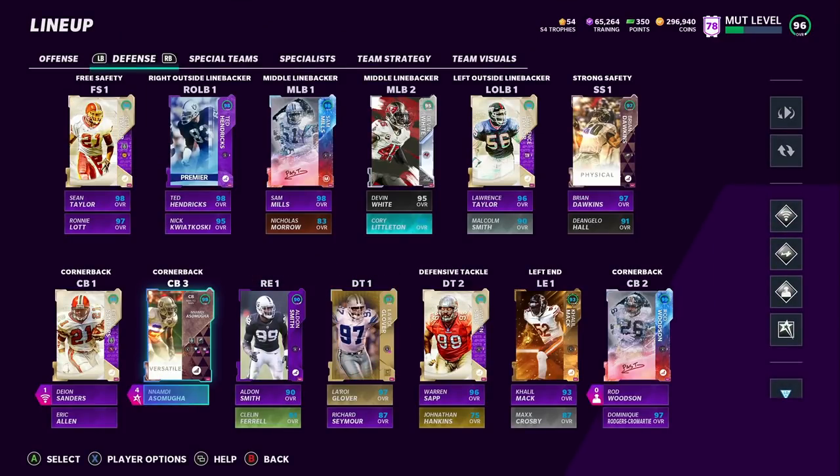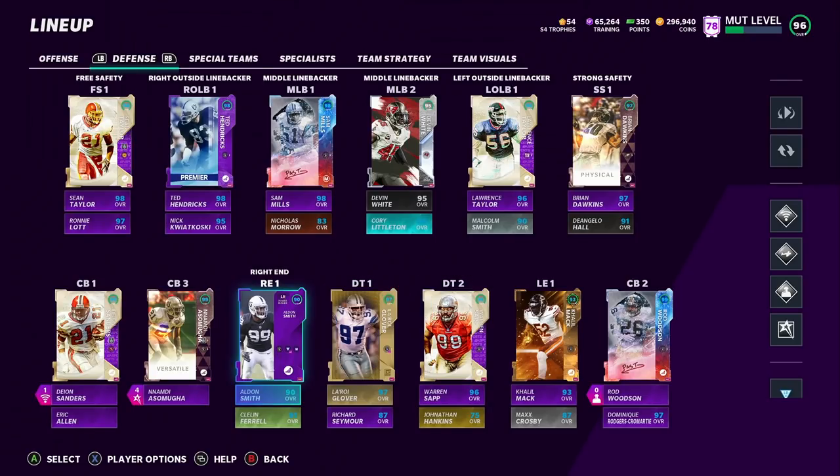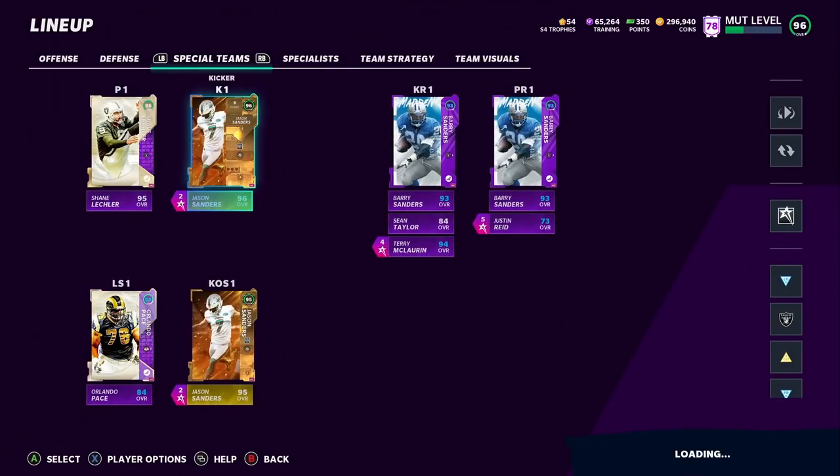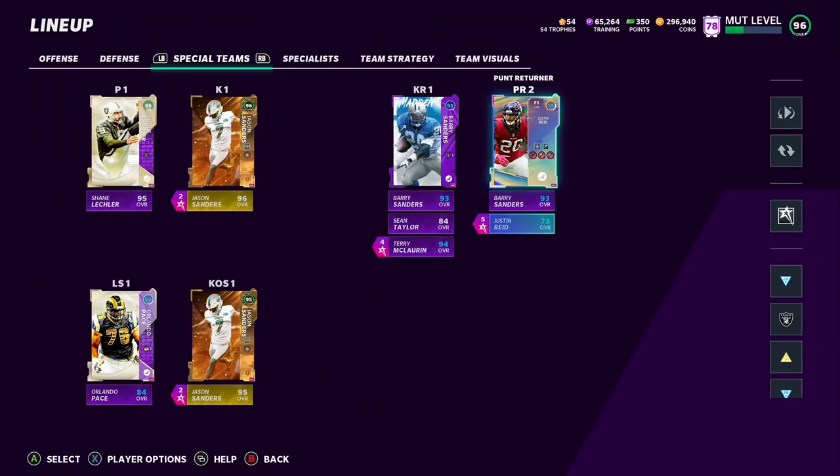I'm going to put Nnamdi in the slot and run one step and acrobat on him, so I man him up to a lot of slot receivers. I'm going to run acrobat on Deion, acrobat on my user Derwin James, and Justin Reed — who's a safety in the box — will have one step and acrobat too. That's five AP on that. My goal is to match Justin Reed on the tight ends so I can't get beat by Darren Waller or whoever. It's better to have two or three one-steps with acrobat than four one-steps — the acrobat just makes them more powerful.